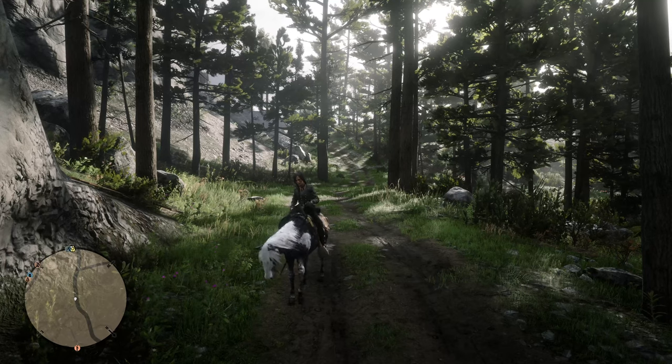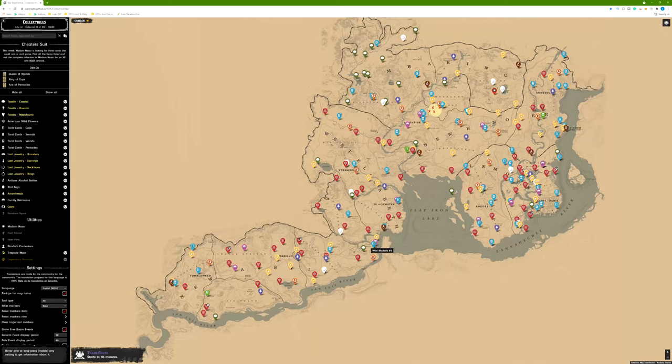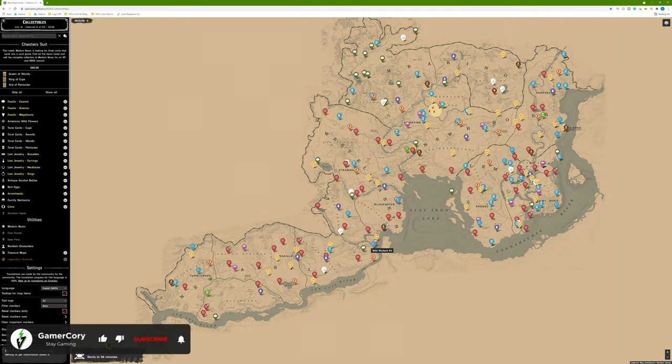Let's jump over into the collector map and take a look at everything. I'll do my best to put the link in the description. Here is the collector map I was using yesterday — I've actually used this for a long time. The items change daily, resetting every day at about 7 PM, and that time will shift when daylight saving time comes into effect.